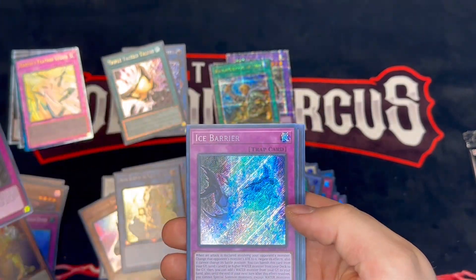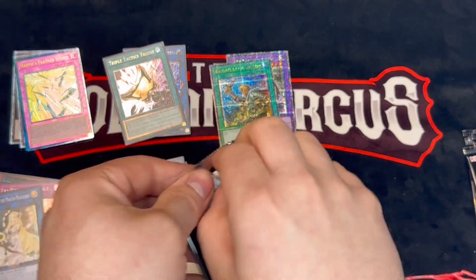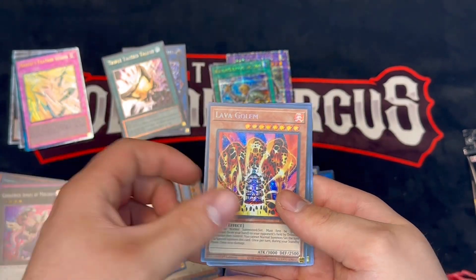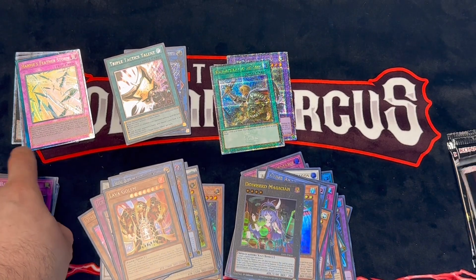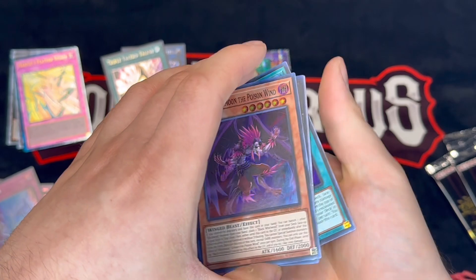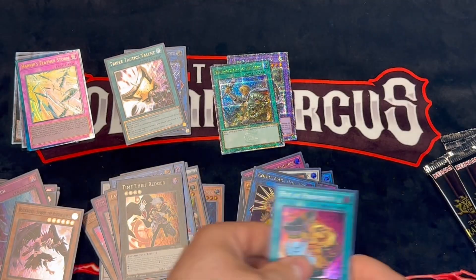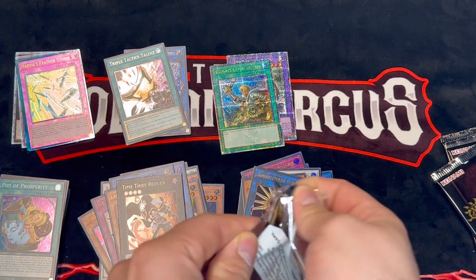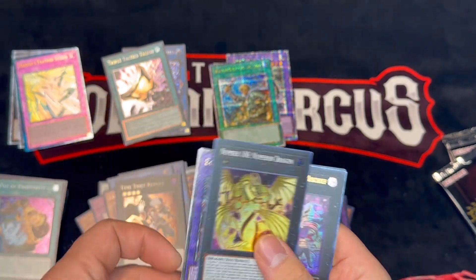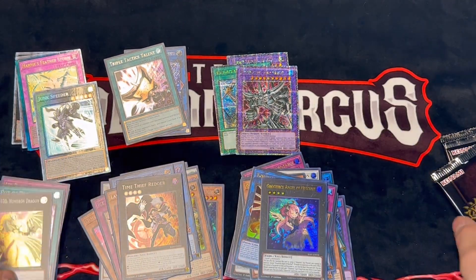Triple pack in the last one as well as a double — I'm gonna go for a quadruple. Ice Barrier, whatever. We already got a quarter century of that one. Imagine we would have gotten Maxi in this as well. Pot of Prosperity as a super — I'd love to see it. Oh, and we got a God Slime — and we still see a double. We see a Junk Speeder as a collector's rare, cannot go wrong there.